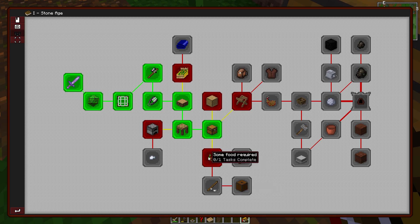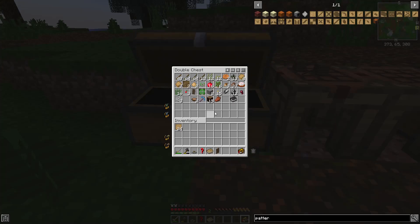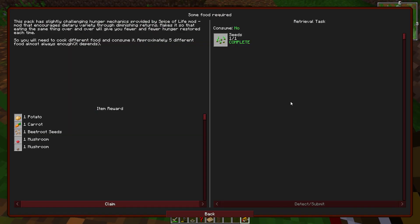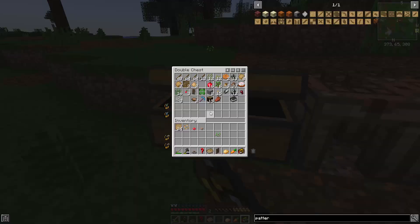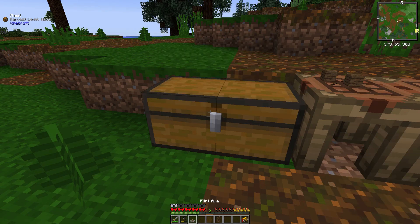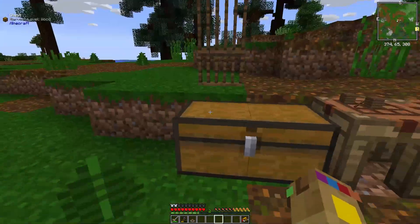We need to get into Tinkers first. I think the trick is going to be — we got a seed. Let's finish off, claim all of that, and then immediately put all that over here because I don't want any of this clogging up my inventory at the moment. We got materials — so we are ready for Tinkers. Let's put our weapon rack up there for now.